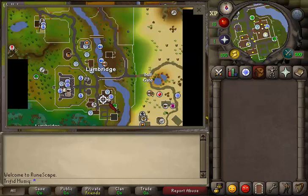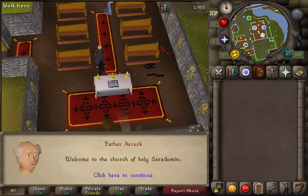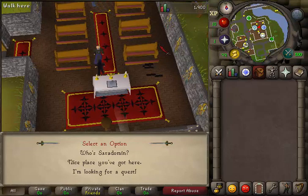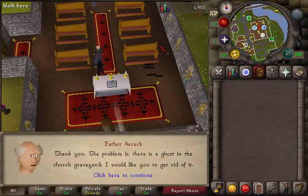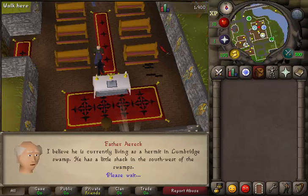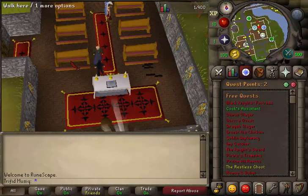Where to start this quest? Right here, just east of the Lumbridge Castle, inside of the church. There you'll find Father Eric, talk to him. Select the third option that you're looking for a quest. First option, agree to help.